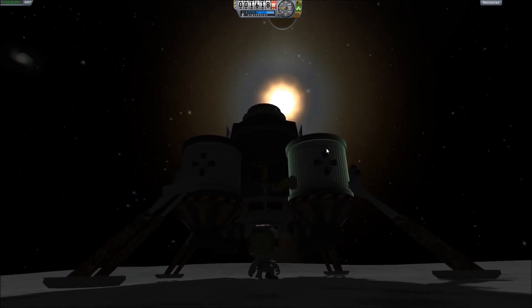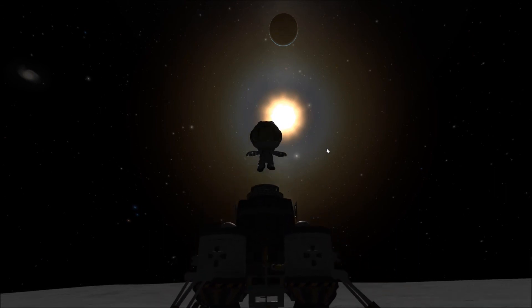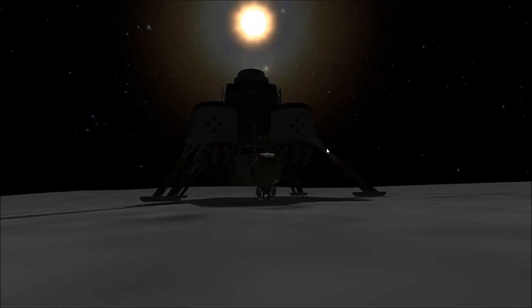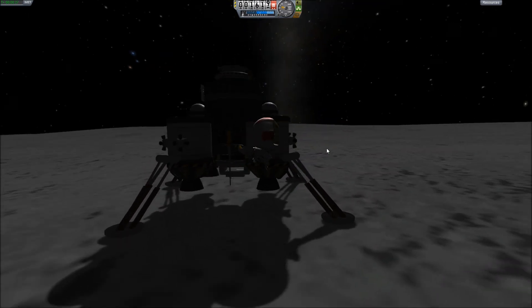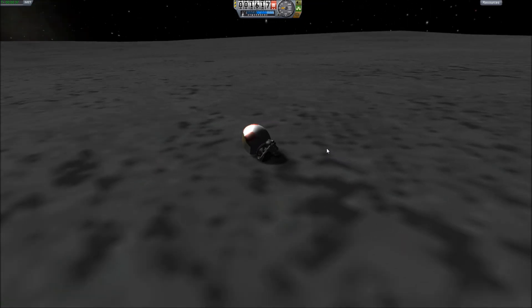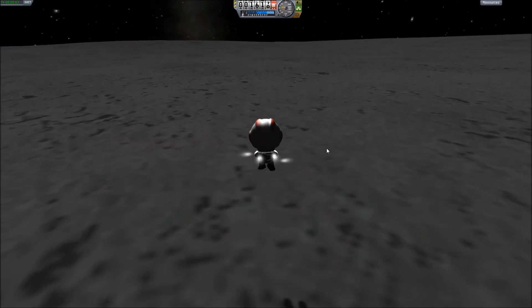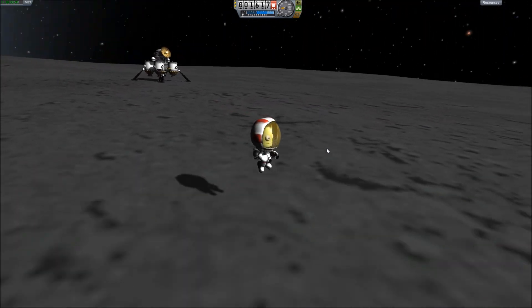Oh man, that is a great picture — we gotta take another screenshot of that. Let's see if we can get him in a nice action position. We can see that nice low Moon gravity on showcase. Alright, we're taking some good screenshots. Now let's see if we can go EVA. I guess he just wants to take a nap first. There we go — we do a nice little EVA. But I think the crater is a little bit too far; I would have liked to land a lot closer to it.